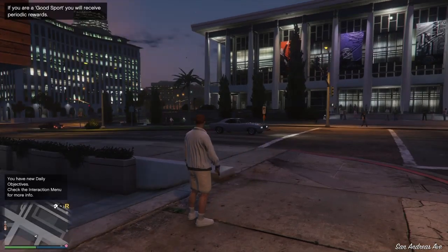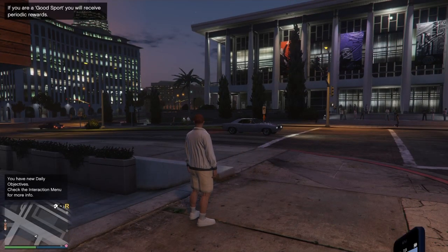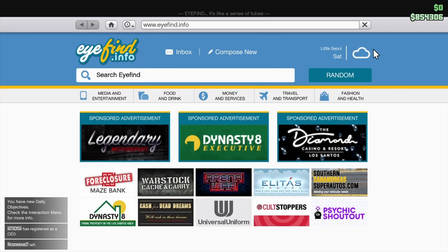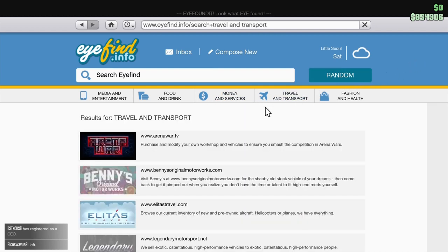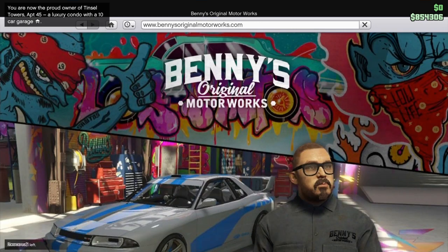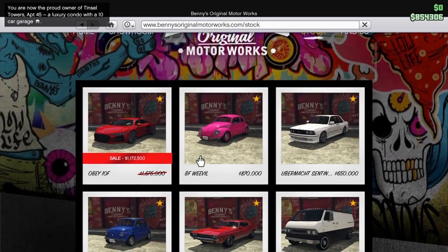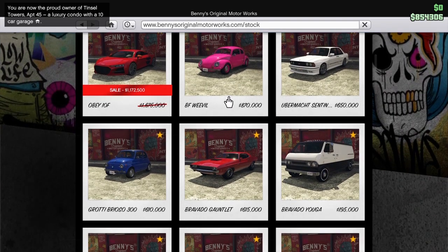Alright, once you load in, put your pistol away first things first. Then you're gonna want to hop into the internet — as you can see I only got 800K right now. Go to Travel and Transport, Benny's. It doesn't matter what car you buy, just buy a car.